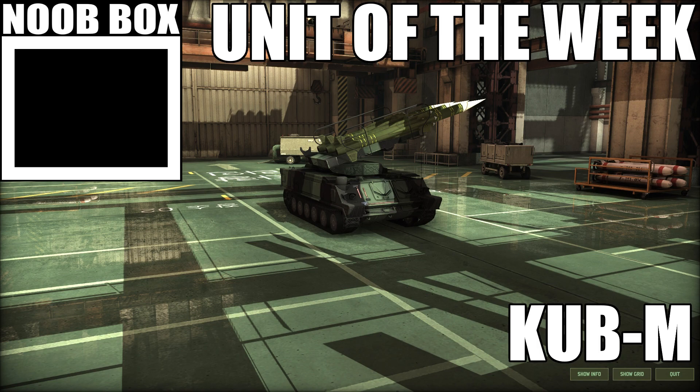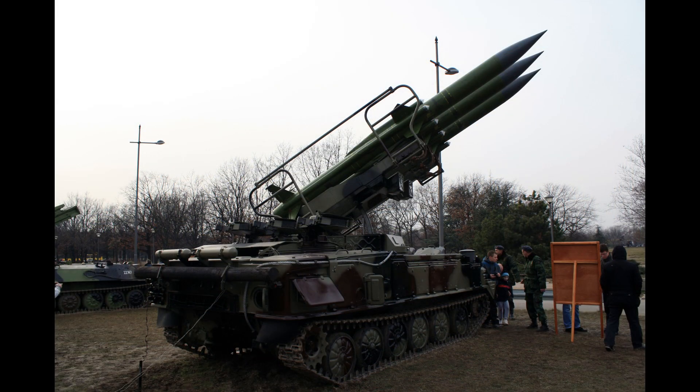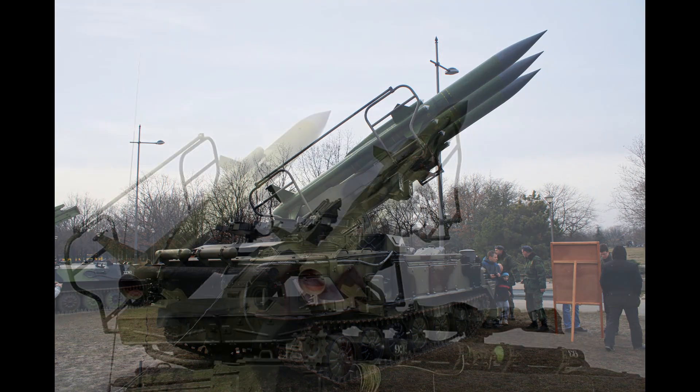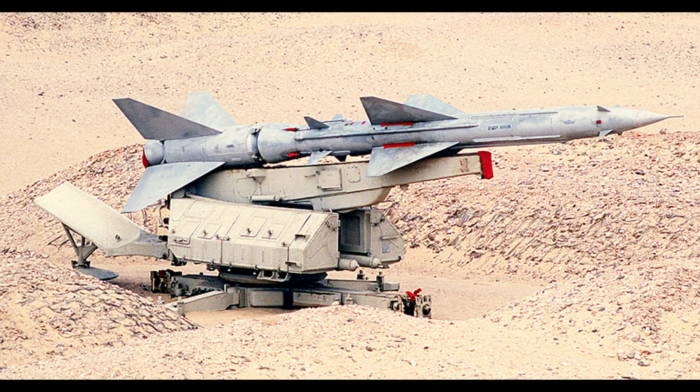Hello and welcome to another new unit of the week. Today we're taking a look at the CUB M. CUB is a short-range anti-aircraft system developed in the late 60s, with just over 500 being built during their production run until the 80s. It's a big missile system used for more mobile anti-air operations — mobile in the sense that it can move by itself, as anti-aircraft weapons of this caliber are sometimes deployed in static launch sites.